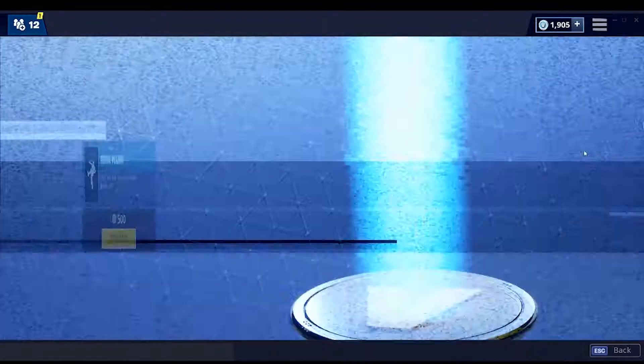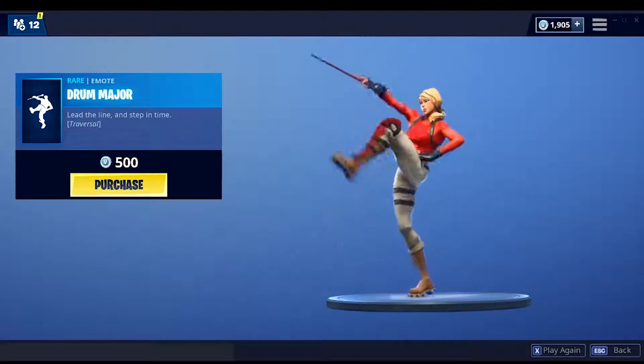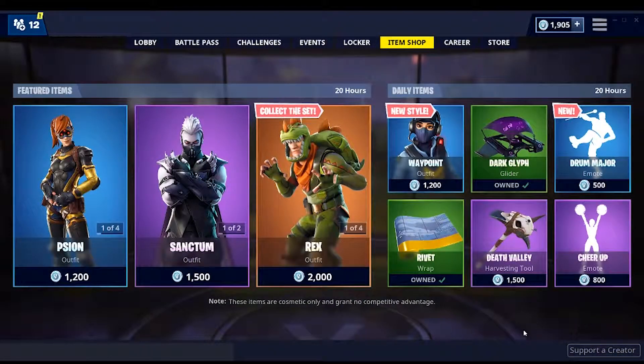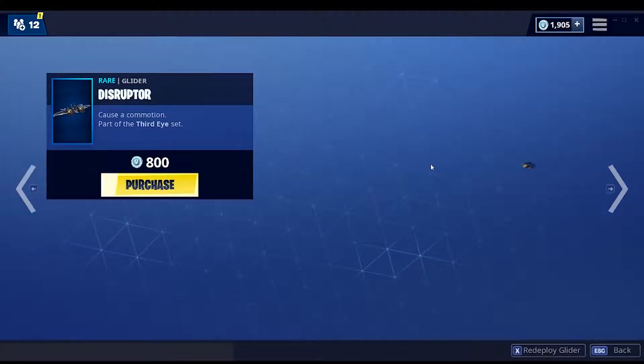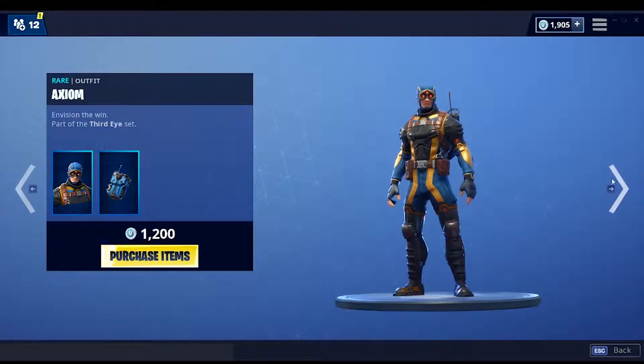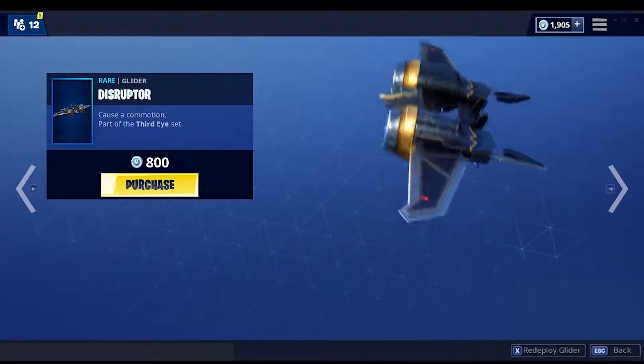In the new item shop we've got the new traversal emote Drum Major, which I just got — no words for that honestly. We also had the release of Axiom and Scion, and the Psionic Edge pickaxe and the Disruptor glider.